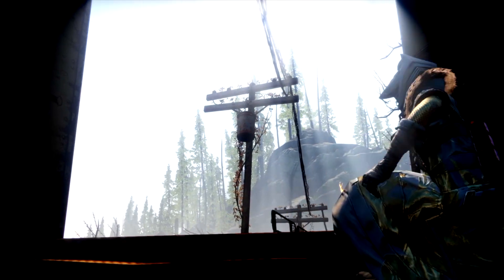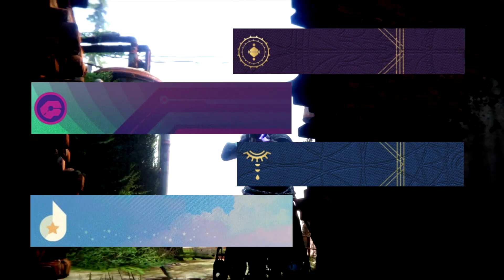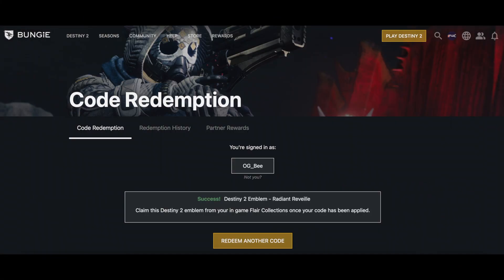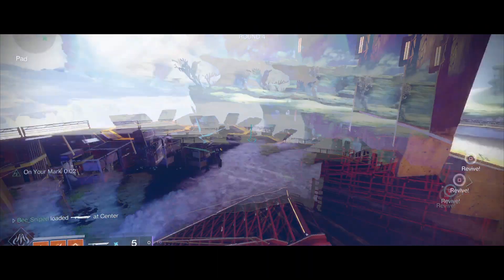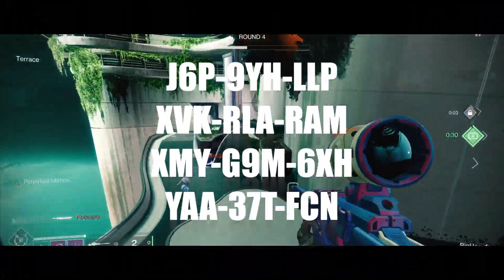Welcome back. Today it's just 4 free emblem codes for doing as little as logging into your Bungie page. Log into your account at Bungie.net, navigate your way to the redeem code section, and enter the 4 codes that will appear on your screen after this poor cunt gets dropped, and go back.